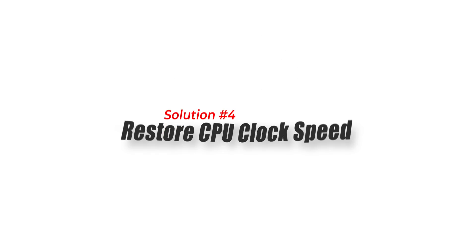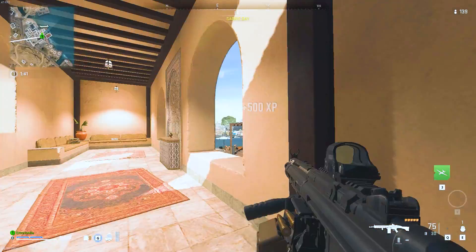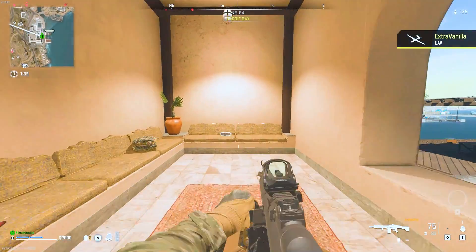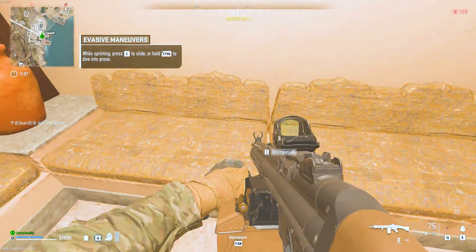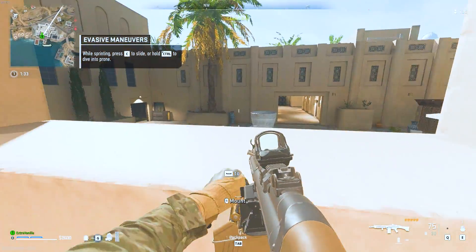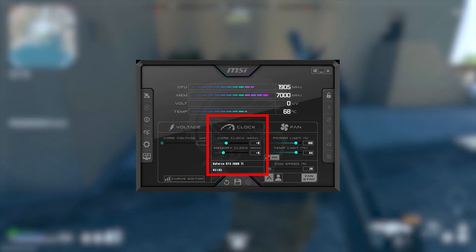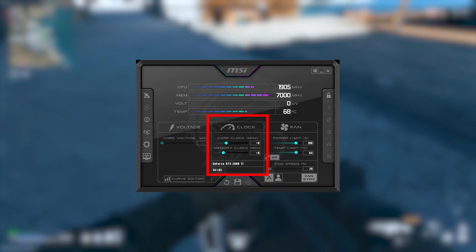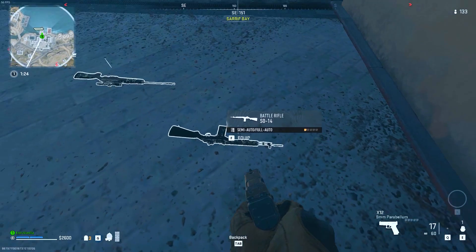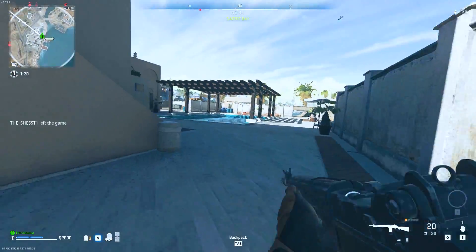Solution 4: Restore CPU Clock Speed. Restoring the CPU clock speed to its default value can help fix Warzone 2 high CPU usage by eliminating any instability caused by overclocking. Overclocking refers to running the CPU at a higher clock speed than recommended, which can lead to increased heat generation and power consumption. This excessive strain on the CPU can result in high CPU usage and performance issues.